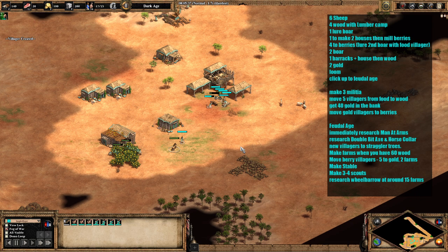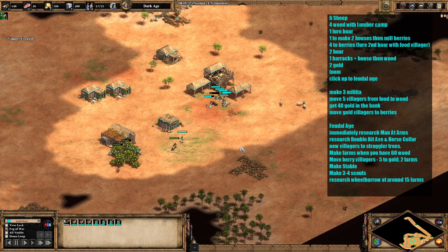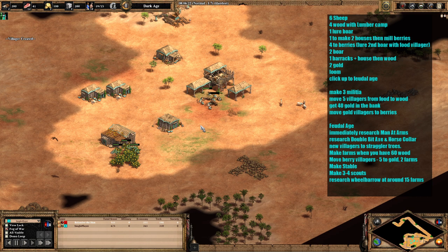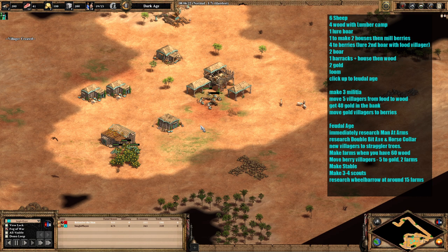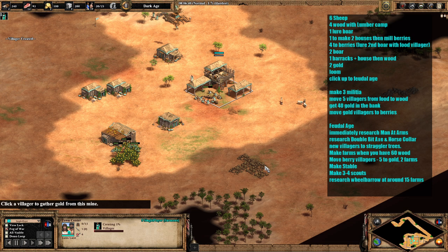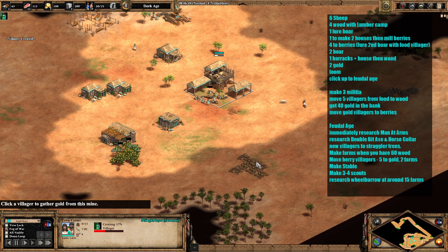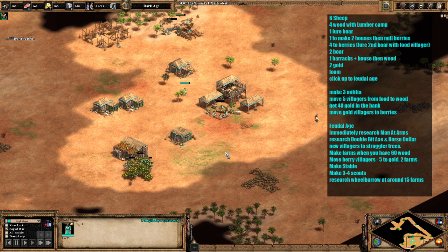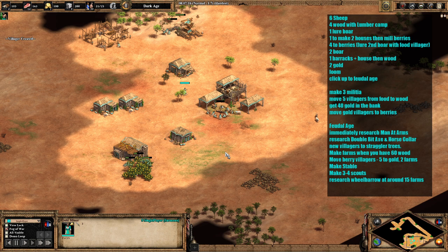Send a villager from your existing boar over to lure the second boar, then your final villager comes out and goes to berries. The next two villagers that come out go to the boar as well, giving us a total of nine on boar. Keep scouting around the enemy base — as you can see on the mini-map we've found where the enemy is. The next villager to come out is going to go up and make a barracks, then the next two after that go to gold. Then we're going to research loom and be on the way up to feudal age.